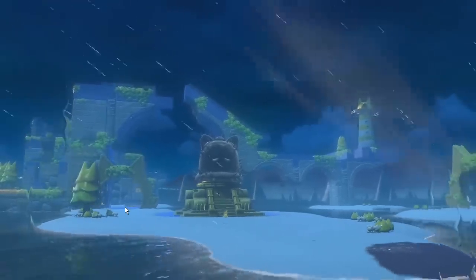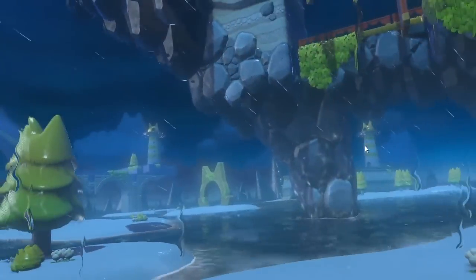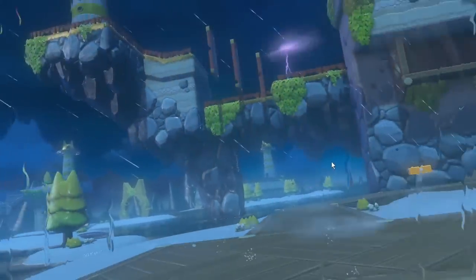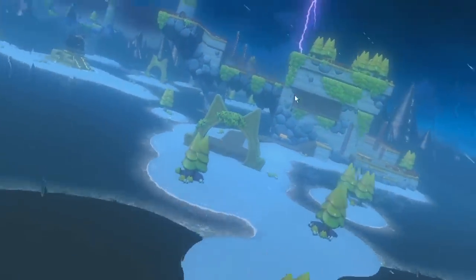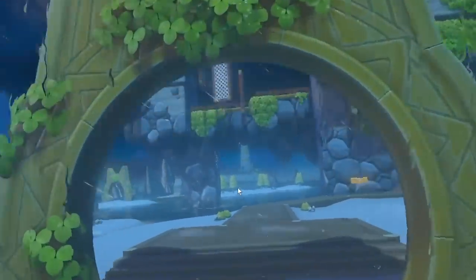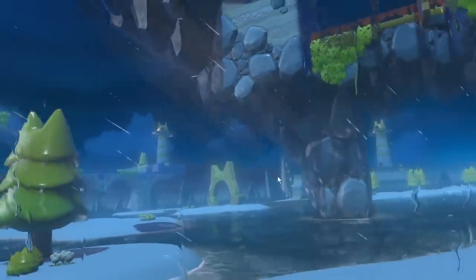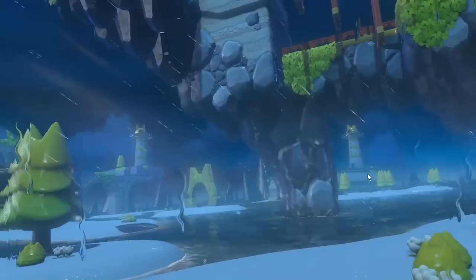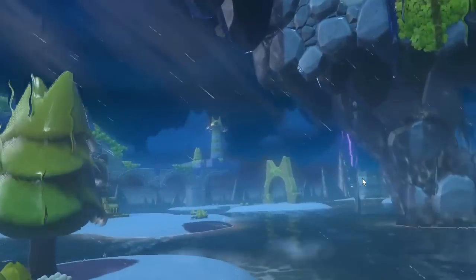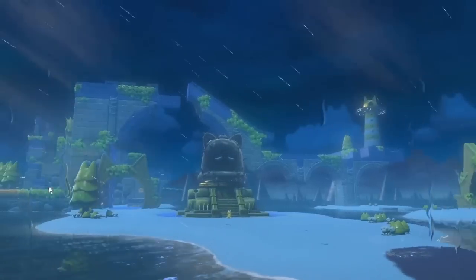For the second and third lighthouse — do they point in different directions? They do. I think you have to turn all of them on, and then they'll point at the statue and get rid of the dark seal on it. The second and third lighthouses look like they could, if you shine a light in them, point out towards the statue. That actually reminds me of Paper Mario: The Origami King, which had the desert where you had to turn towers onto a central area to reveal a secret — so maybe you're onto something there.